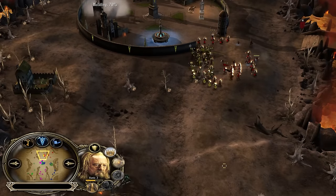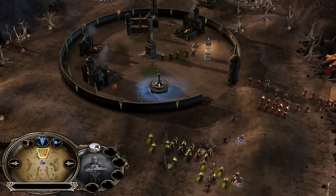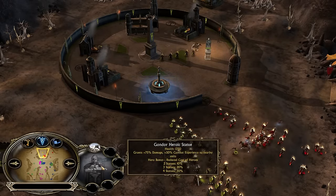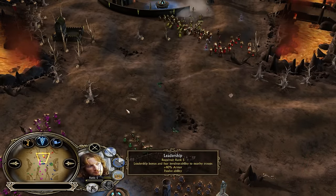The elves around this area are getting in total 110 percent — I lied — 170 percent more damage, and when fighting around this area with the statue bonus they have an additional 75 percent damage. With these numbers you're getting to an insane total — Boromir will die in a second. Also Faramir unlocking leadership for armor — that's also pretty good.